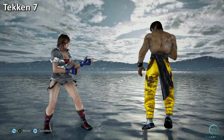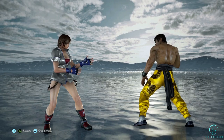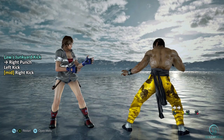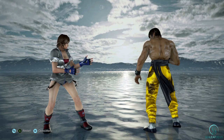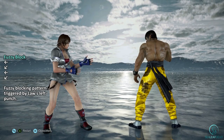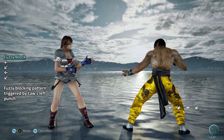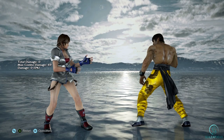For our last game, we'll use Tekken 7. Tekken has a lot of strings, and within those strings, a lot of variations — many of them with branching paths that contain mixups. For example, Law's Junkyard Kick's third hit can end in a mid or low. And if you haven't already guessed from the pattern in this video, the low ender is slower than the mid follow-up. Therefore, the defender can fuzzy block high then low to defend against both options. The great thing about defending this is that blocking the mid gives you a significant advantage, while blocking the low grants you a heavy punish.